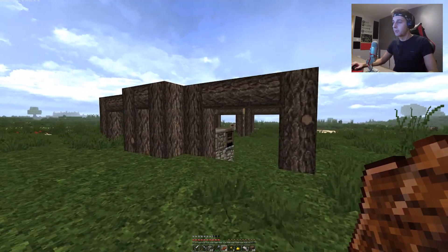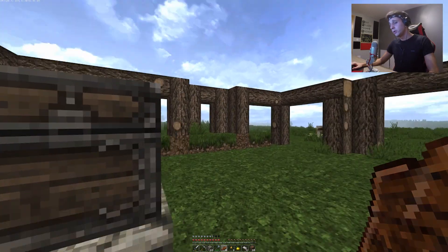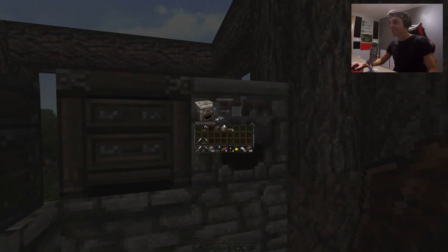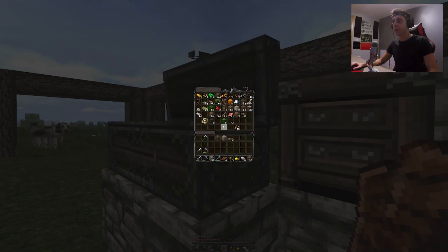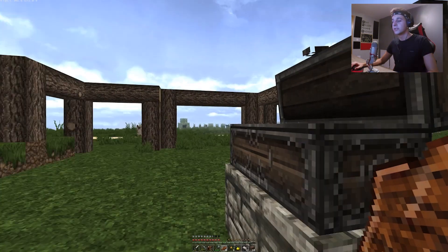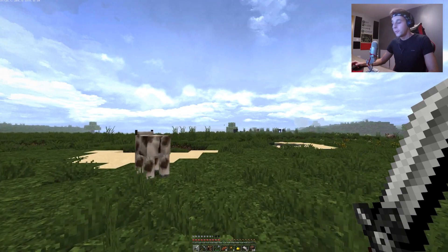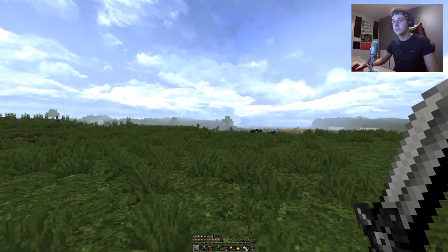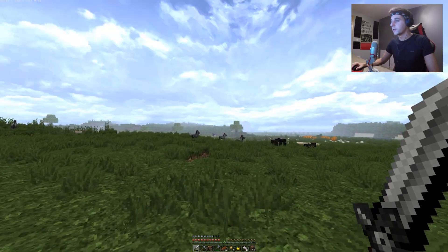We've got one of two options: we can either go caving and collect as much cobblestone and resources as we can, or we cut down a bunch of trees. We need to cut down the whole Amazon — we need a lot of materials to build a city. I actually forgot I had a saddle and some iron horse armor, so the first thing we're going to do is tame a horse and see if there are any villages nearby.